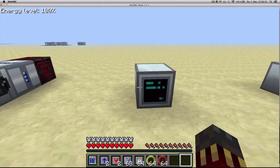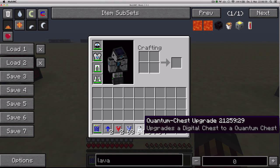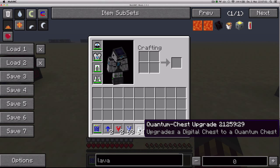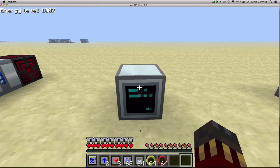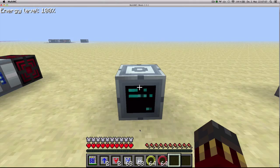Next up, we've got the quantum chest upgrade, which is very easy to use. It upgrades a digital chest to a quantum chest, and there you go — now you have a quantum chest.